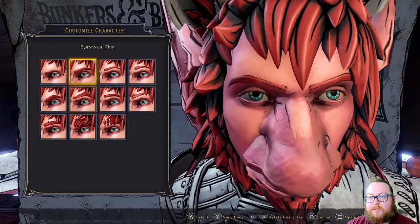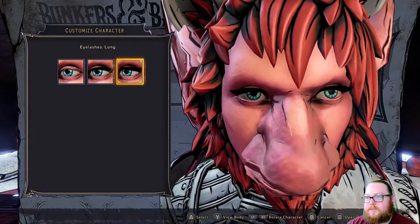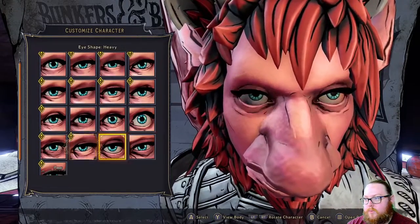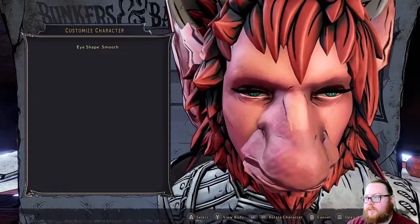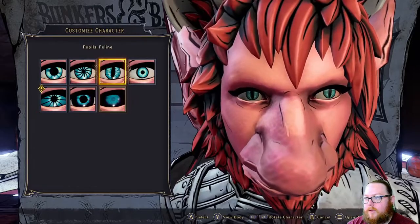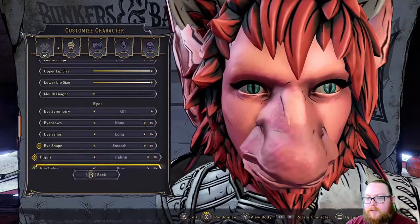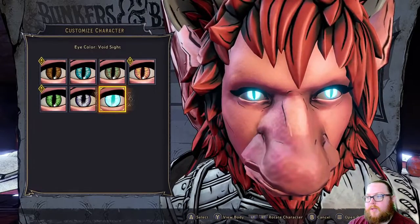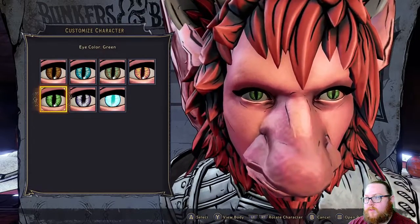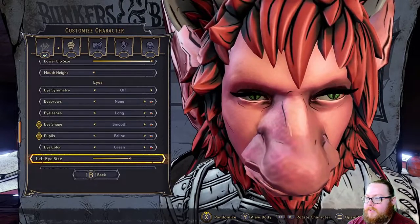Super long eyelashes. For eye shape, I think 'Smooth' is fine — actually, 'Feline' kind of goes with the cat ears, let's use that one. For eye color, I really like 'Void Sight' or the gray, but I'm going to go with green eyes. For the left eye size, we're going to make this thing absolutely huge, and the height is going to be up as high as it can go.